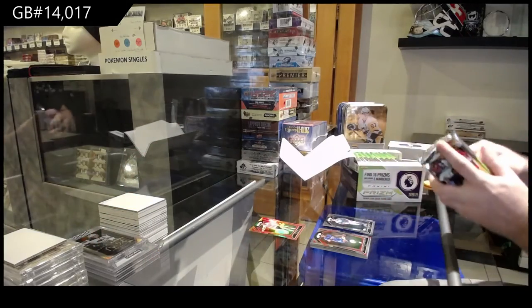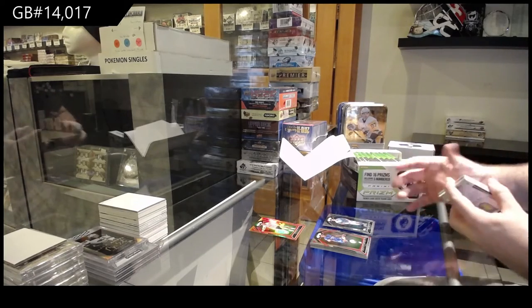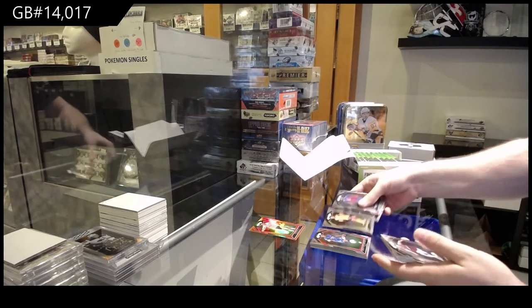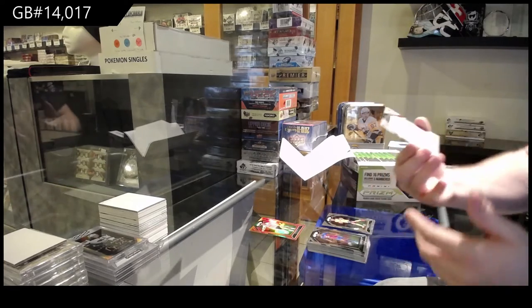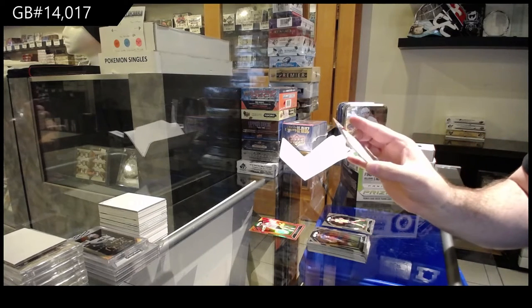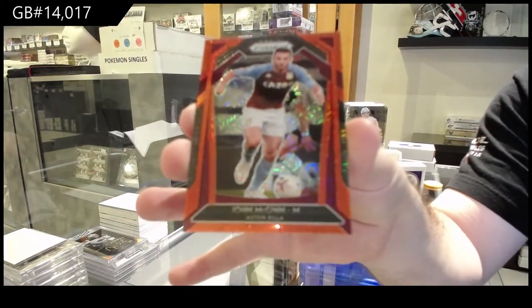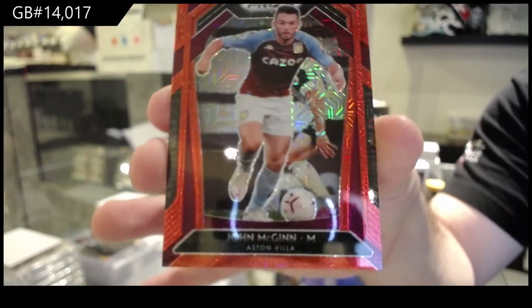John Egan, Red Prism. And I think it's a Cracked Ice Red Prism, numbered to 135, for Aston Villa — John McGinn.